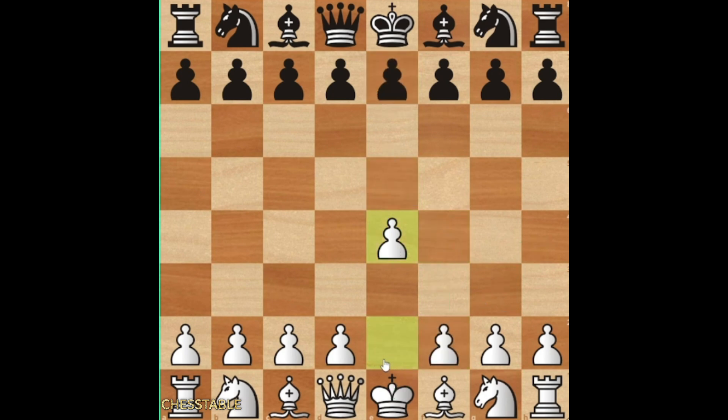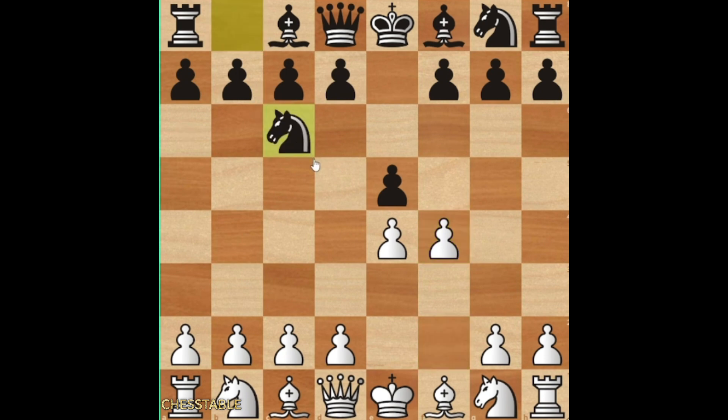It starts with e4, e5, and pawn to f4. The reason why this is such a complicated opening is because there are billions of lines. So the main line is, of course, e takes f4. But d5 exists, knight f6 exists.